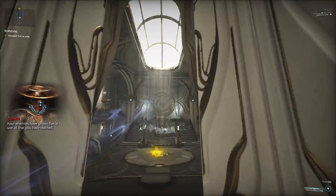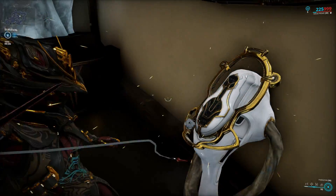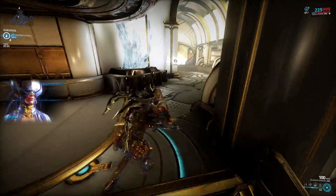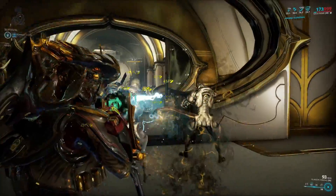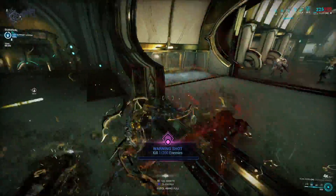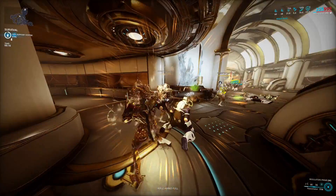And the first on my list of tweaked, Steel Path specific builds is Mesa. I will skip the part where I explain why this build has to change for Steel Path. Suffice it to say that the reasons can be summed up to this: higher enemy aggro, way more enemy spawns, and much greater toughness. All these things mean greater pressure on you, and you need your frame to keep up with that. Here is my tweaked Mesa build.